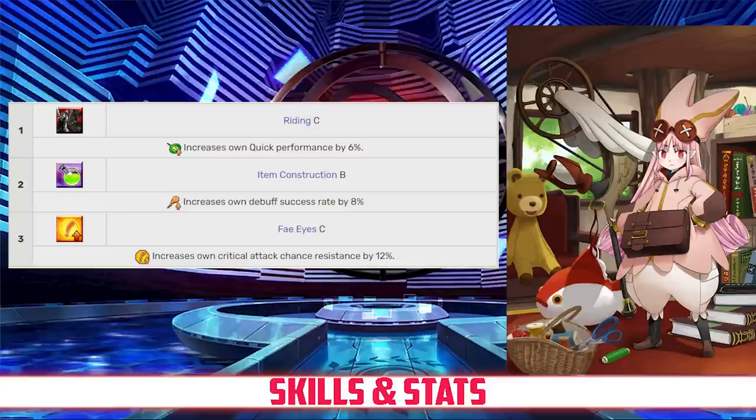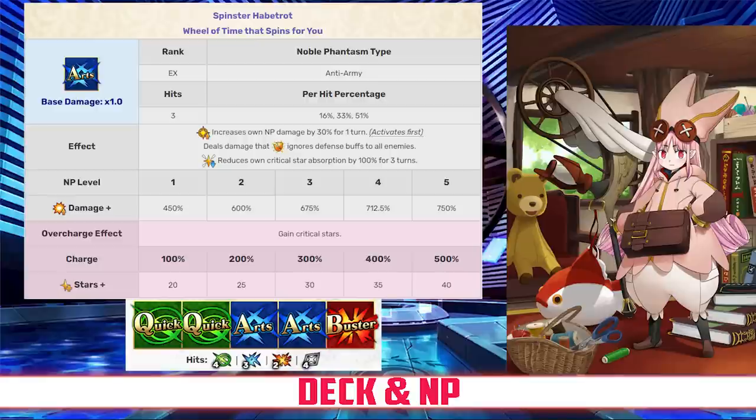As for her passives, Habitrot has Riding Rank C, which increases her Quick card effectiveness by 6%, Item Construction Rank B, which increases her debuff success rate by 8%, and Feiai's Rank C, which increases her critical attack chance resistance by 12%. Moving on to her deck and Noble Phantasm, Habitrot has an Arts-Quick deck with Quick, Quick, Arts, Arts, Buster, and an Arts Noble Phantasm.